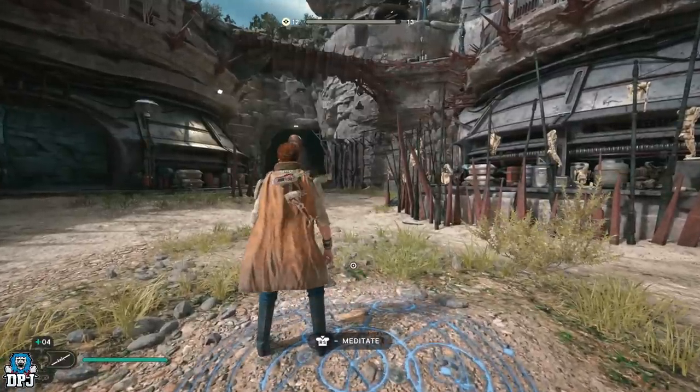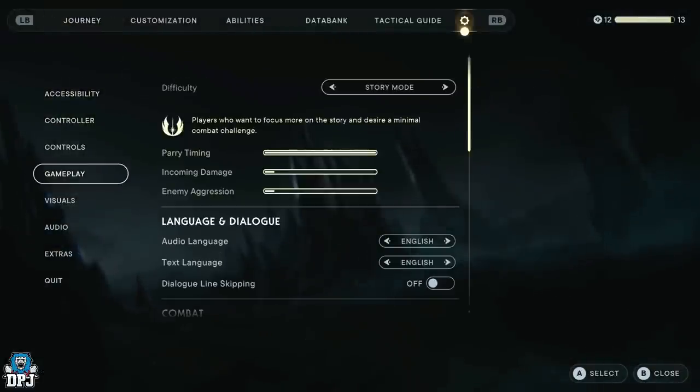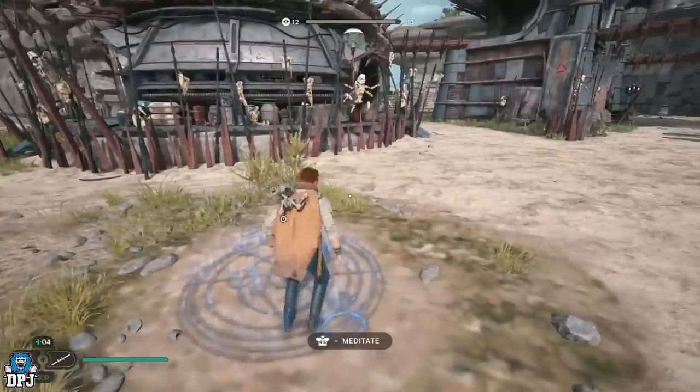I'd also recommend, just for this farm, playing on Story Mode difficulty. If it comes to you trying to take these enemies out, they're basically just sitting ducks on Story Mode. On any other difficulty it could be a little harder and take a little longer. Okay, from this meditation point I'm going to rest and show you exactly what I do.